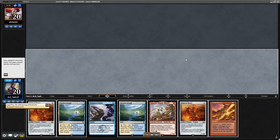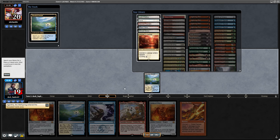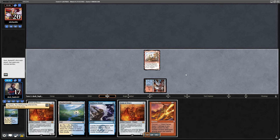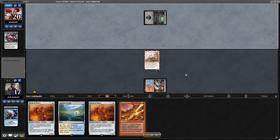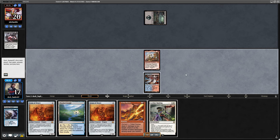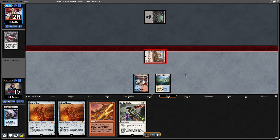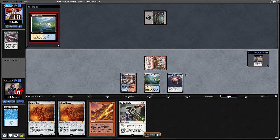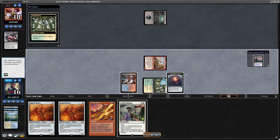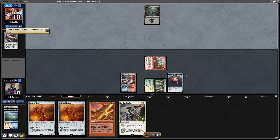Game two — this hand is much better. I always go with a Scion of Draco, but since I'm playing first and not going for Ragavan on turn one I probably won't be able to play it, so I decided to go for the Ragavan. But just waiting to go for the Scion would probably be okay too.